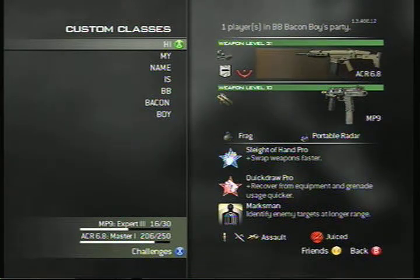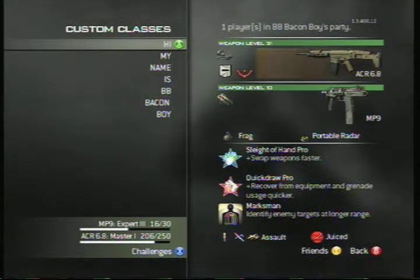On this class he has an ACR 6.8 with a red dot and some kind of fancy scope — probably an omega scope — that screws up your aim a little bit, and the Impact proficiency so he can shoot through walls and people will be like 'hacks,' but he doesn't actually have hacks. Although one time in Black Ops we made it seem like he had hacks, but that's a story for another day.